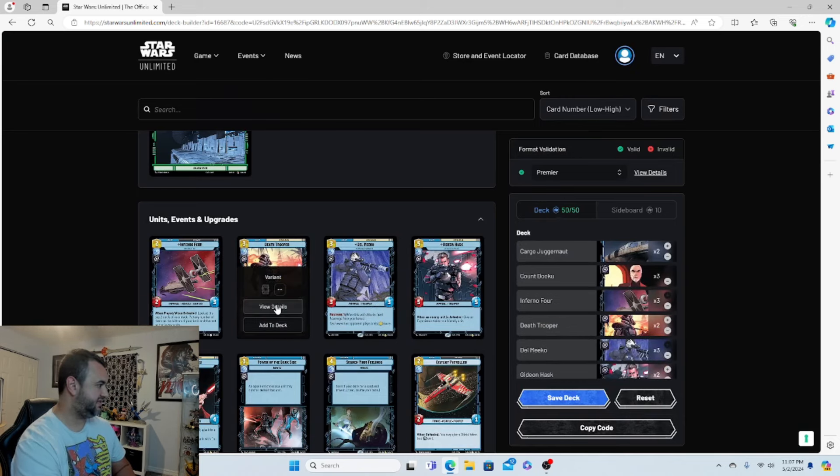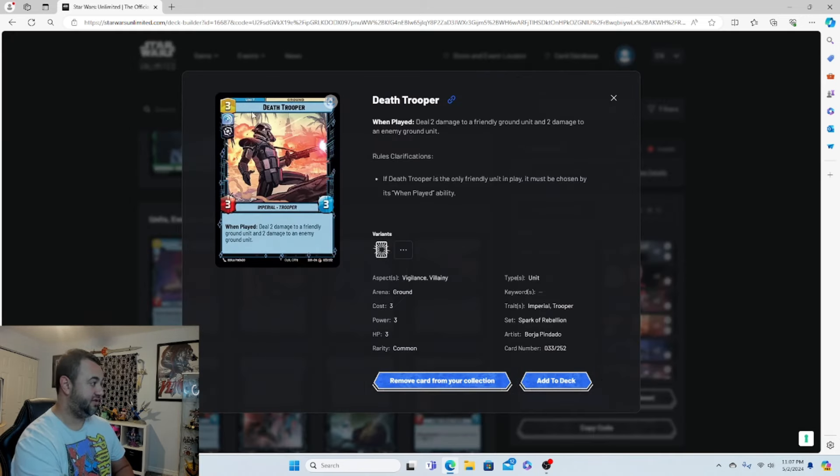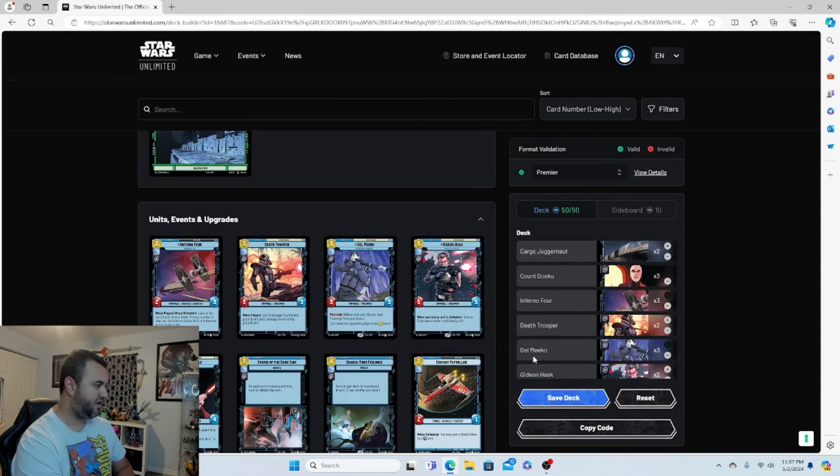Death Trooper is a three-drop 3/3. When played, deal two damage to a friendly ground unit and two damage to an enemy ground unit. It does hit your own side, but there's a combo piece we want to use with that, so it works out. Two copies of him.